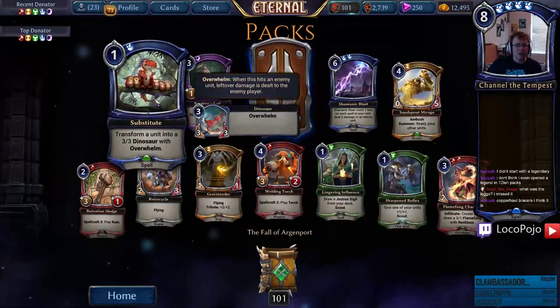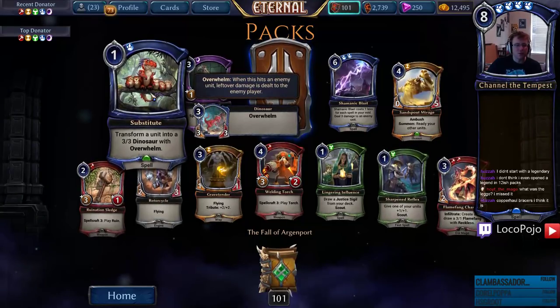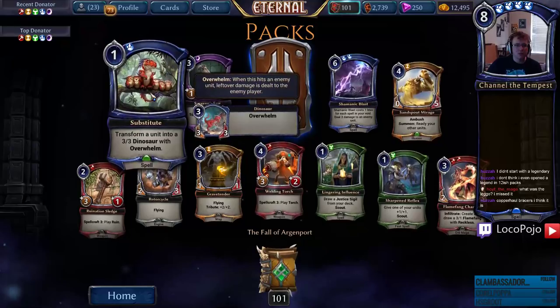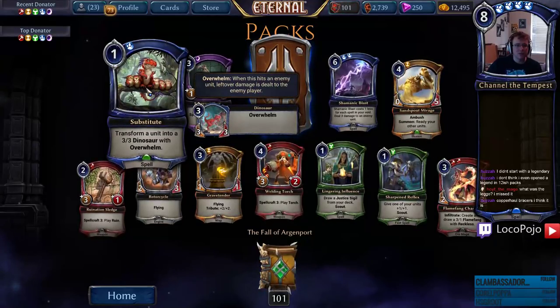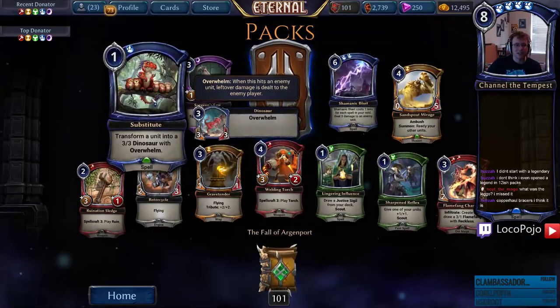Substitute — transform a unit into a three-three Dinosaur with Overwhelm. It's not a fast spell, but it does disable things. Also, that art is really adorably cute — this is a good choice for Substitute. I like it, seems pretty solid.